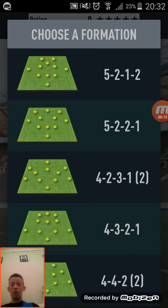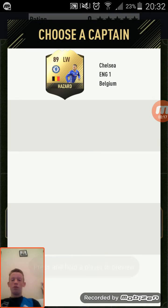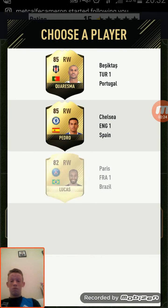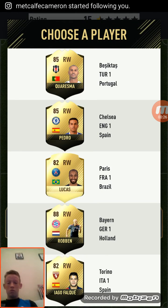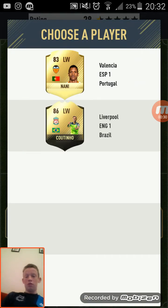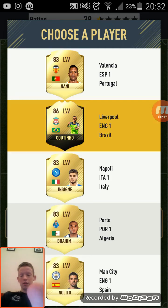The formation we are going to pick is a 4-3-2-1. Let's see who we will get as our captain. We'll take Shearer as captain. We'll try and build a Premier League team. Alright, we'll take Coutinho.